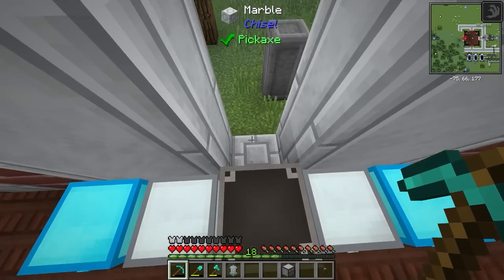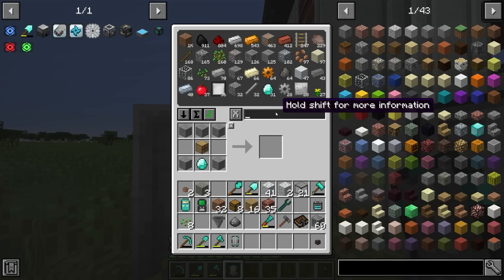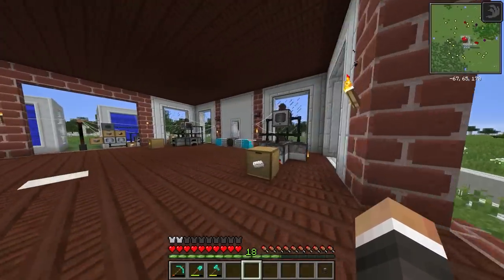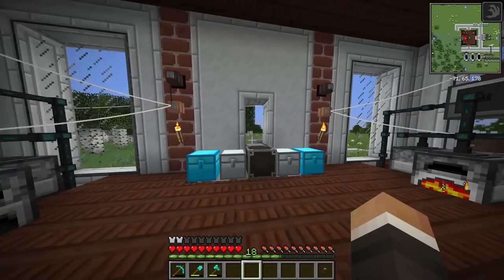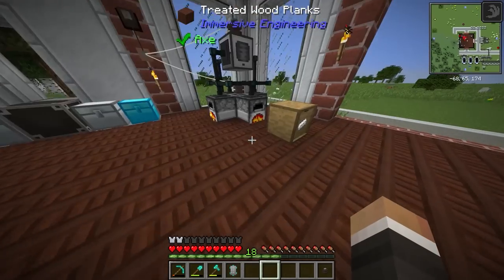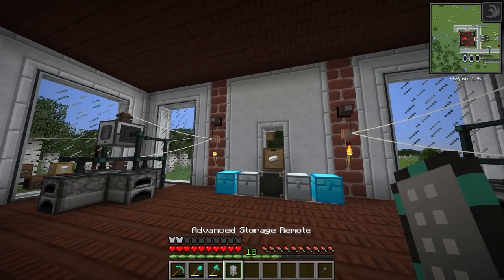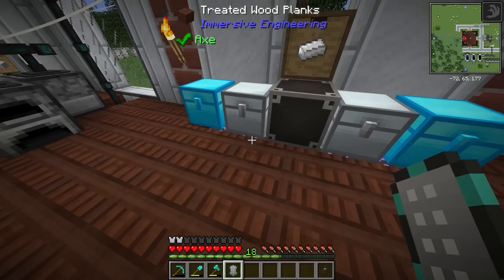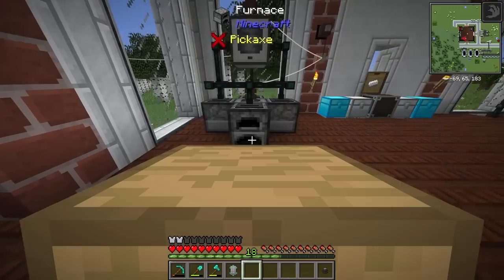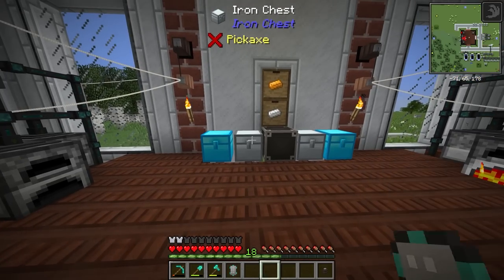If we place the drawer controller here and then use just one storage link cable — put that right here — the simple storage network now has access to that drawer controller, and by extension anything we connect to it. Right now there's very little iron or copper in the system because most of it is in these drawers. If I move a drawer onto the drawer controller, the storage system now shows that iron, connected through the controller. Connect copper next to iron and that copper is also available — pretty cool stuff.